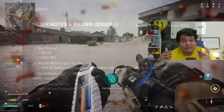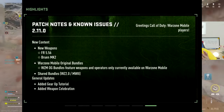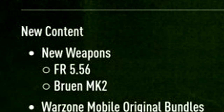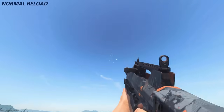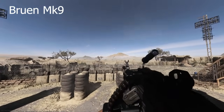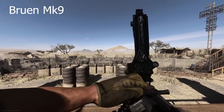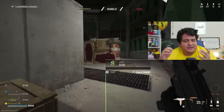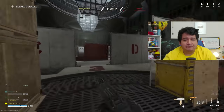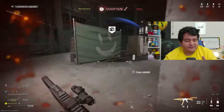If you look at the Warzone Mobile patch notes, with a recent update they actually included new content. The new weapons are the FR-5.56 and the Bruin MK2. The FR-5.56 was in Modern Warfare 2019 — it's the three-round burst version of the FR Avancer in MW2 terms. The Bruin MK2 is an LMG derived from the Bruin MK9 from Modern Warfare 2019 as well. Interestingly, they put these patch notes out but then quickly removed them. So it would make sense that we'd get two additional weapons with a Reloaded update.